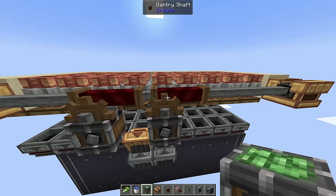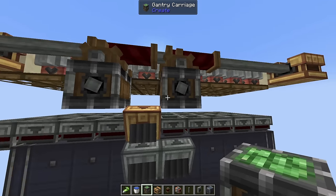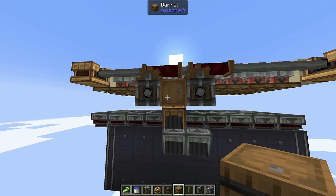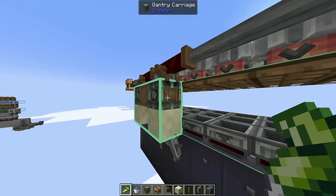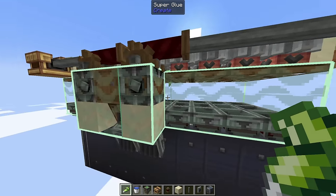Make sure the brass funnel is between the two carriages. Put down a block in the middle for storage — I use barrels — and then two blocks of any type under the carriages. Glue all of that together, then glue the two carriages to all of the funnels and trapdoors in the back.